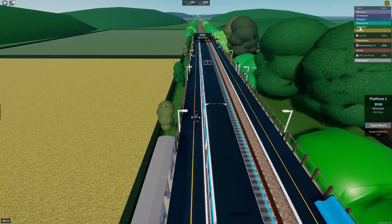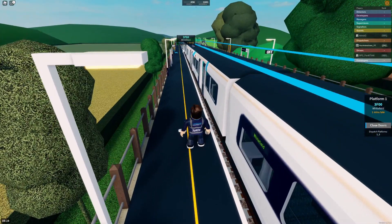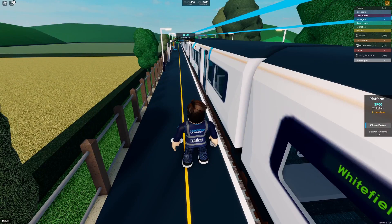Once you have the dispatch UI up — which you get by pressing the train — you need to press TRTS. It would normally be here but I've already pressed it. Then once that's happened and the train says ready, you need to check the off indicators.